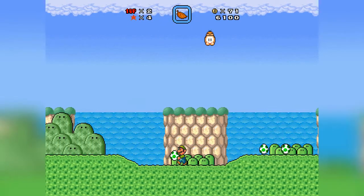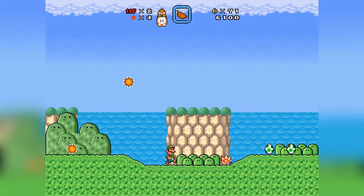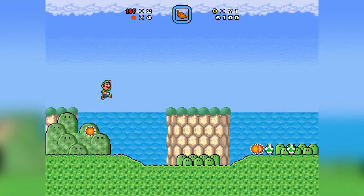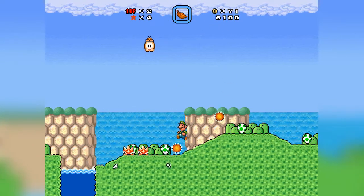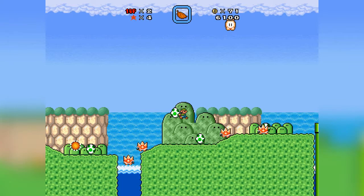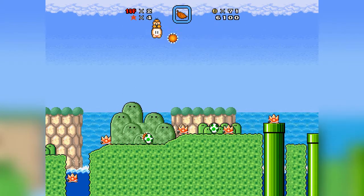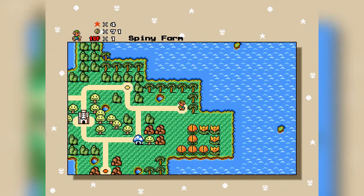This place looks a lot nicer. Lakitu — I see you. Spiny's everywhere. Those are rolling Spinies. I'm not dealing with any of that garbage. Go away please. Oh good god, I gotta run. Run to the hills. And I wasn't able to run to the hills, guys. They murdered my soul. I think I'm done playing this.